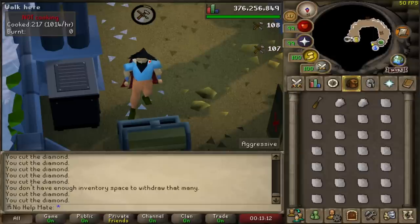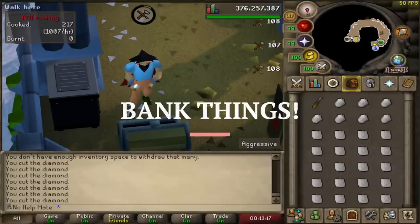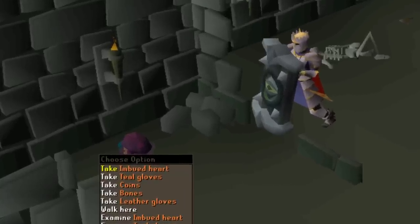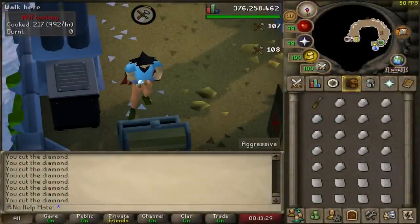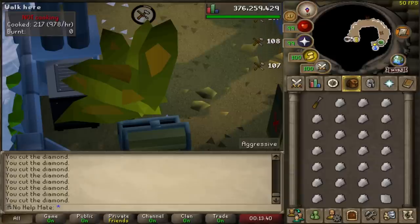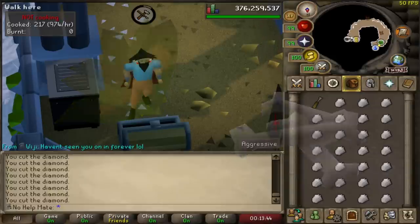Now this first tip is going to kind of sound a little bit stupid, but bank things. When I was young playing this game, my friend said, imagine if we picked up every single drop that we ever got. This was way back in 2008, 2009 when I first started the game when we were killing cows. And he's like, we'd be so rich. And I was like, no way we would, right? But all those little drops add up to be so much over time. And you don't really care about it playing a main account — you see a random herb on the ground or a bone on the ground, you kind of just don't care about it, so you just leave it on the ground.